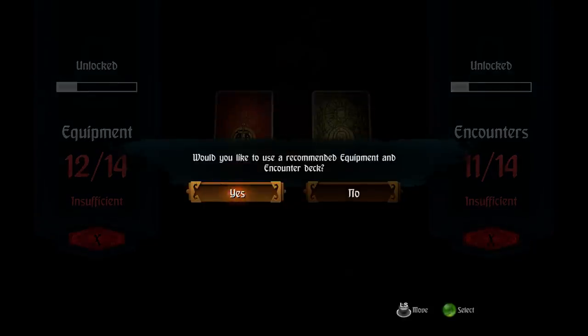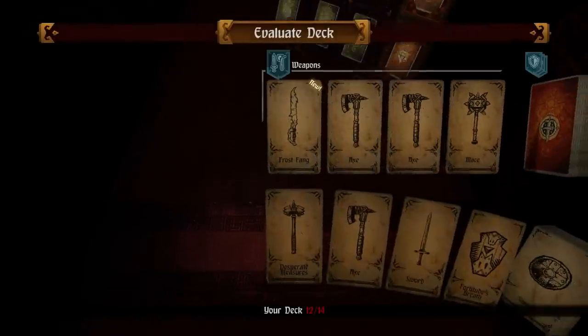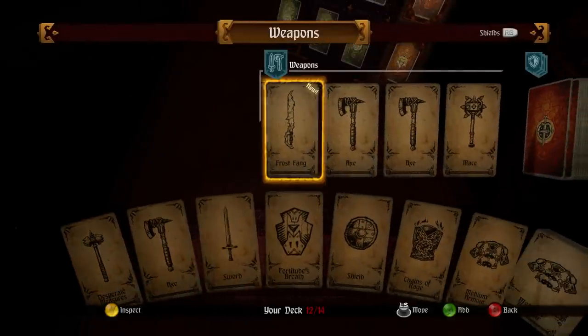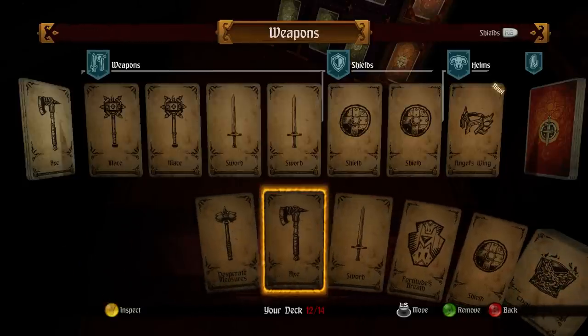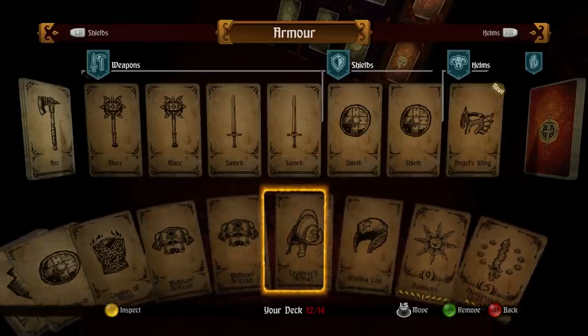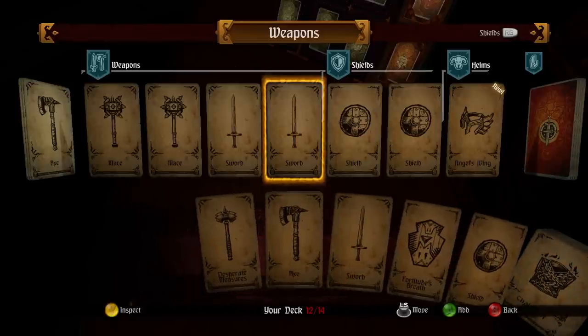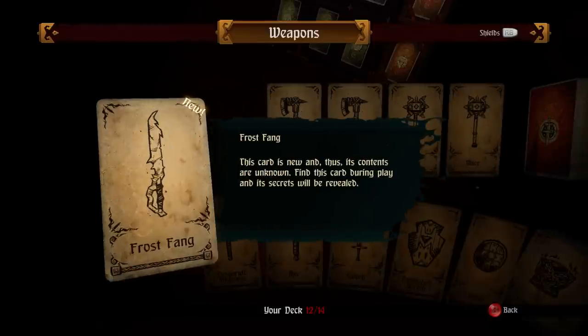So this is a big part of the game. It's going to ask if you would like to use a recommended equipment and encounter deck — I'm going to say no, just so I can show it off. This is our equipment deck. We don't get these at the start of the game, but we have a chance of getting what is in this deck as this dungeon progresses. These are the items we can put into the deck — we need at least 14. You kind of want to get rid of generic stuff like a basic shield. We're going to throw in this Frost Fang, which is a weapon I got in my last dungeon. I don't even know what this does — its contents are unknown. Find this card during play and its secrets will be revealed.